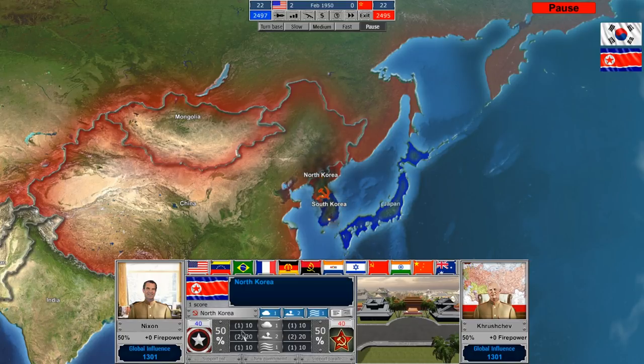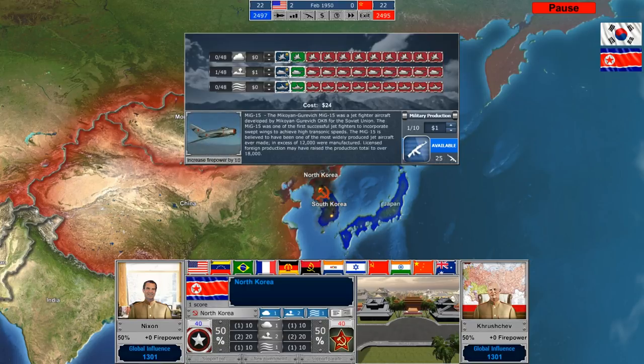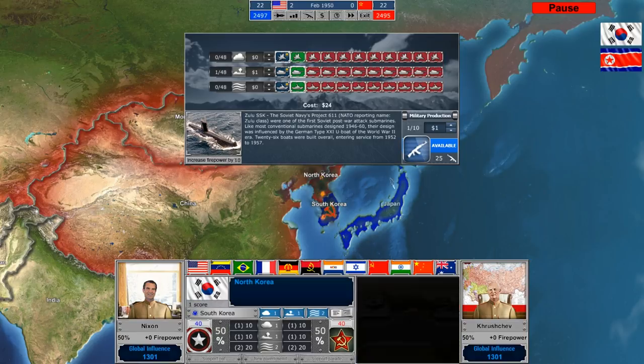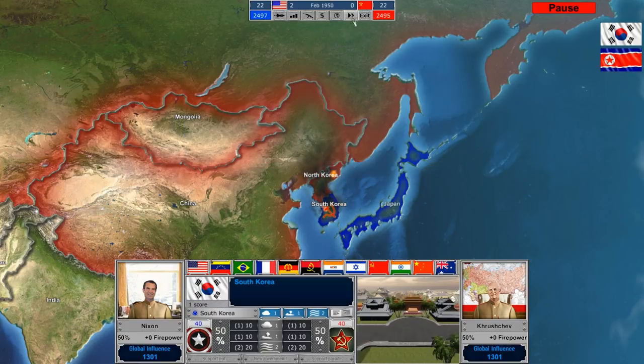Right now everybody has the same firepower, so it doesn't really matter. You get a multiplier of one times your level of research — you're at tier one of each section. So you're at level one air, level one ground, and level one sea all researched, giving you a one times two, one times one, etc. That's how you get your firepower. And right now, because the game just started, the Korean War is a very even conflict.